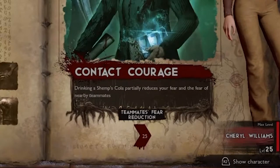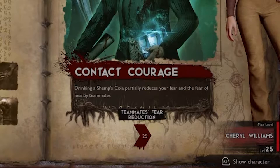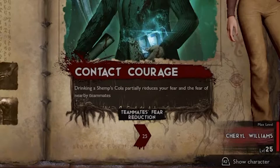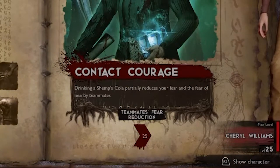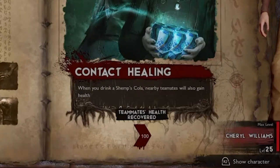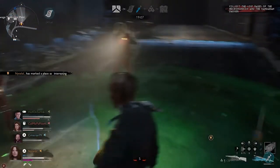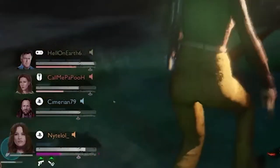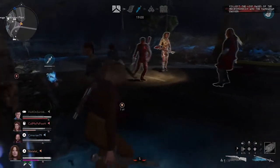Her next ability is called Contact Courage, and this makes it so when you drink a Shrimp Cola it not only reduces your fear but also reduces your teammates' fear. Keep in mind this only reduces the fear of teammates who are nearby, so make sure you're at least around a teammate. This also applies to her final ability, Contact Healing, which allows you to heal your nearby teammates when you drink a Shrimp Cola. When playing Cheryl, you always want to keep an eye on your teammates' health and use your abilities in the most efficient way possible.